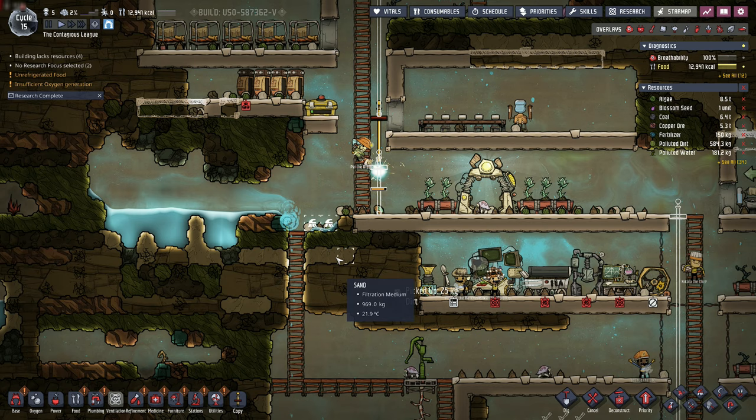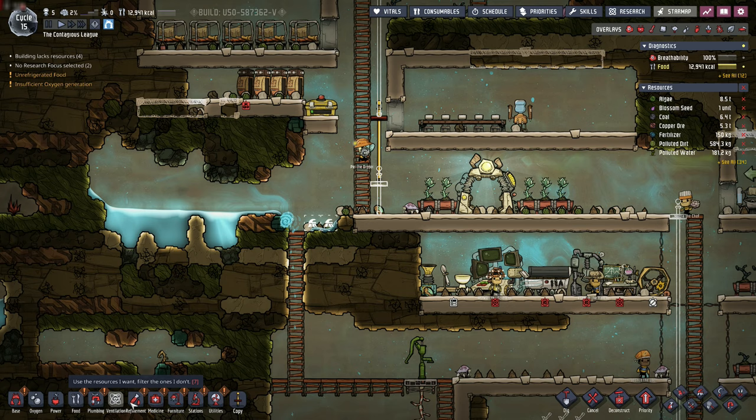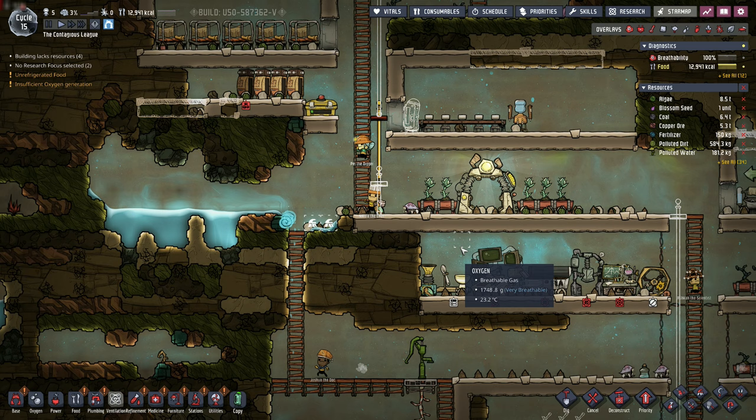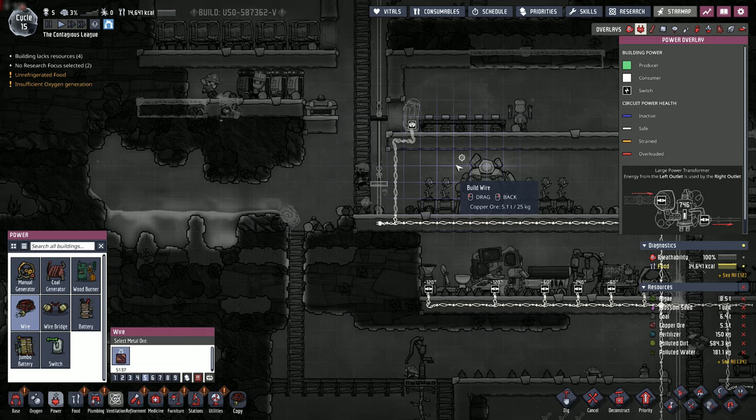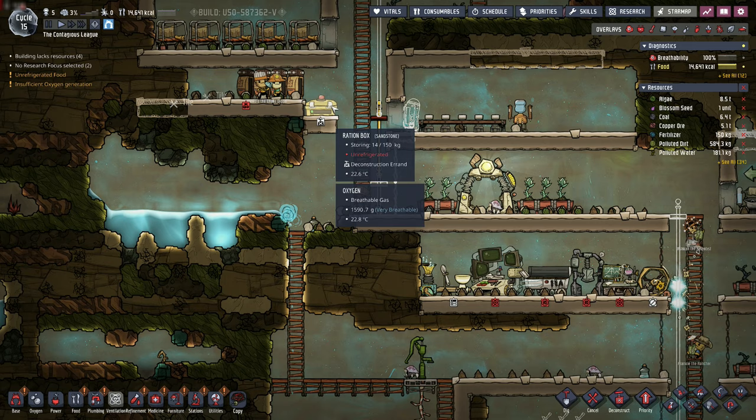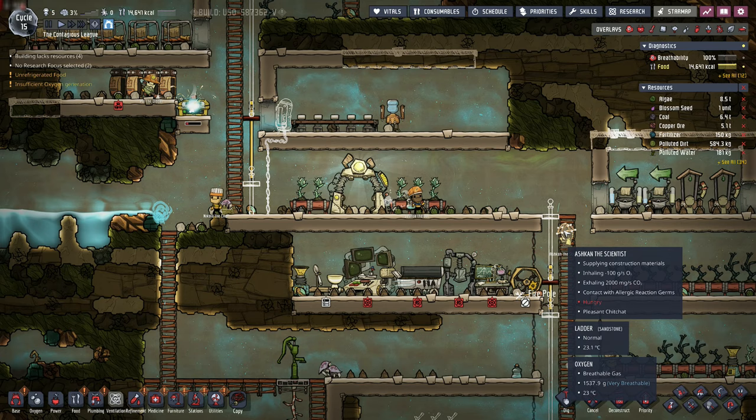We've raised the water level here so we'll continue to have easy access to it from this pitcher pump for a while. This water right here - there's not enough here to force enough gravity or inertia to push it to drip down, so instead we're going to have to mop that up and that's fine. Refrigerator research complete - this is good progress, now we're starting to cook with fire. We want to go ahead and refrigerate - that refrigerator requires a power source so we're going to go ahead and build the power source for now.